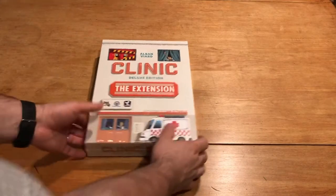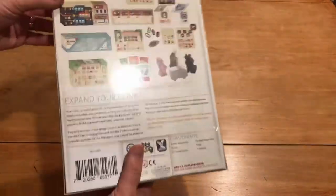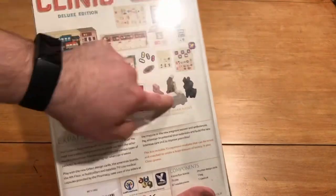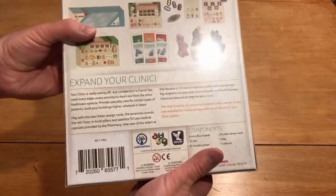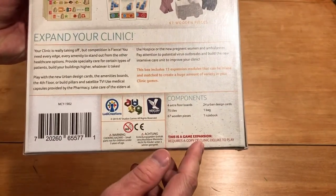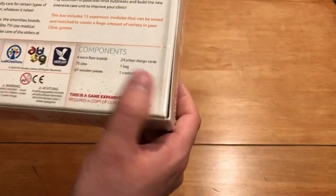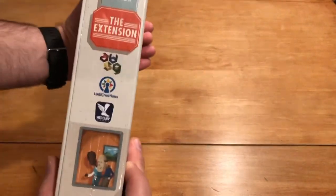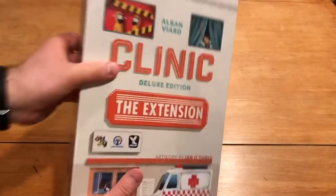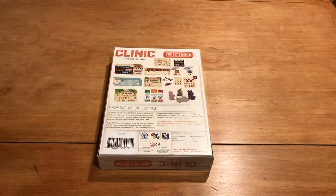Let's see what's inside the Deluxe Extension expansion for Klinik. First and foremost, the back of the box gives you an idea of what you get. It tells you about the components — 13 different modules, which is awesome. The sides of the box are pretty standard, with the same looking artwork and feel from the base game.